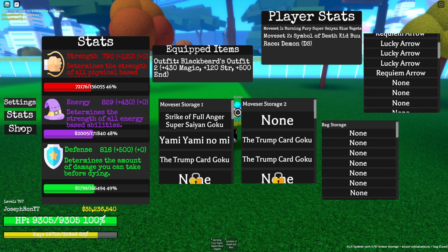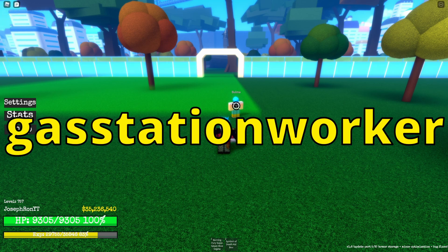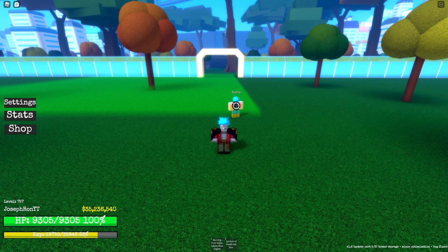Added Santerio V1 rare, so a new moveset. We also got Black Leg Style V1 and V2, so overall three new rare movesets. More quests and a new code: 'gas station worker.' The new code will be at 20k.